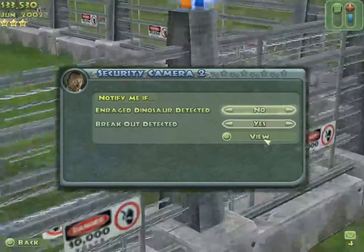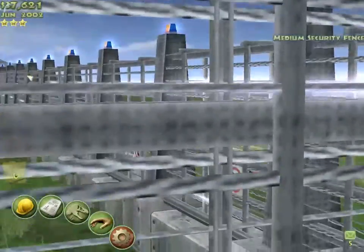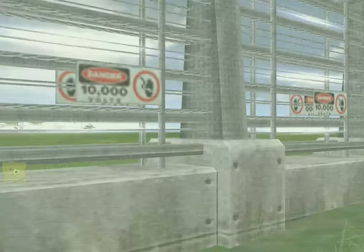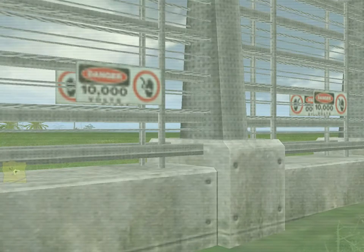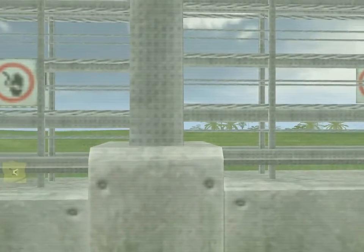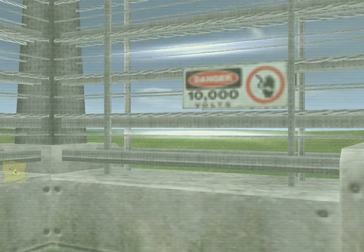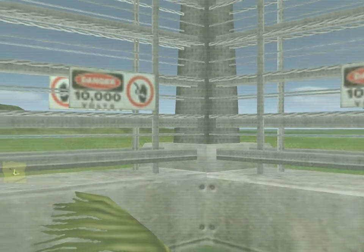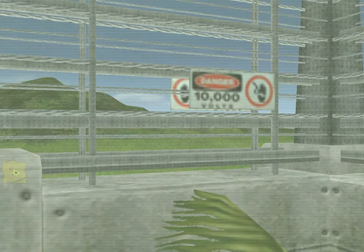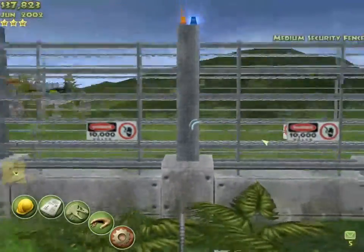What about this one? That's the kind of view from a security camera I expect. What about here? Oh look, more fence — how exciting. That's what I pay my security for, isn't it? To look at fence. The fence is the one that's going to break — not the dinosaurs that we use the actual fence to keep contained.